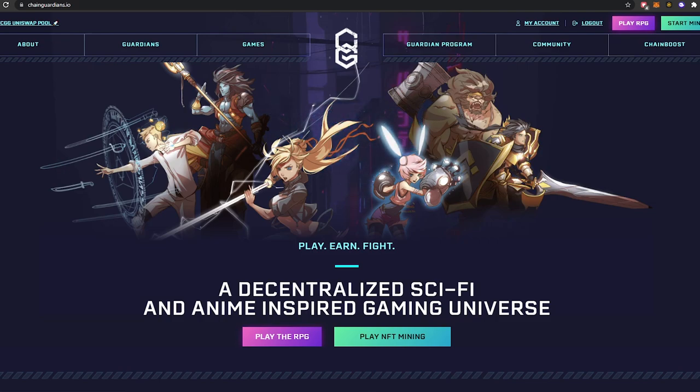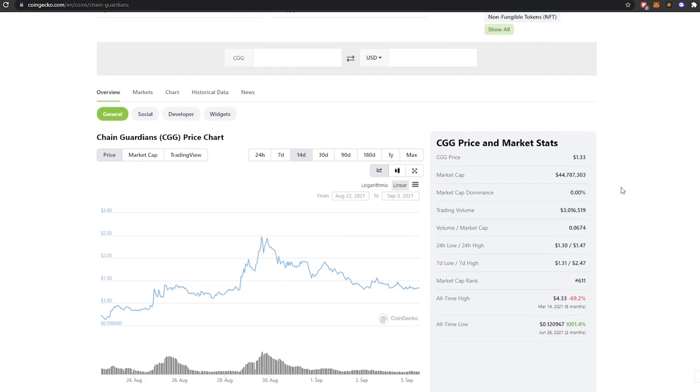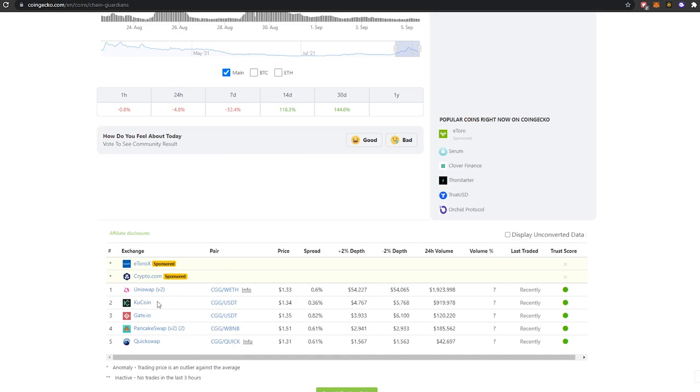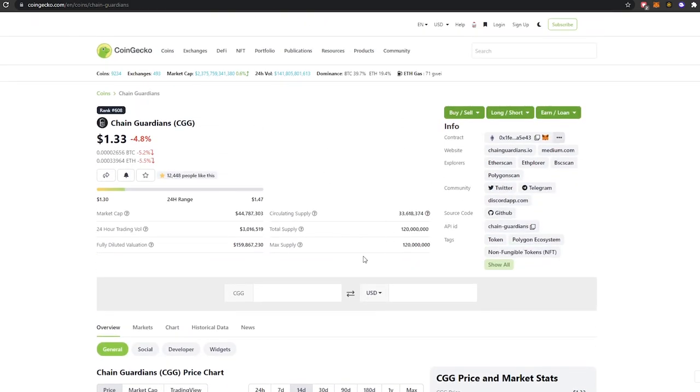Recently there's been big news that the in-game currency CGC will soon be transferable to CGG, which is their governance token. You can buy it on PancakeSwap and Uniswap right now, and it sits at around $1.33 with a seven-day high of $2.47 — so that's exciting news.